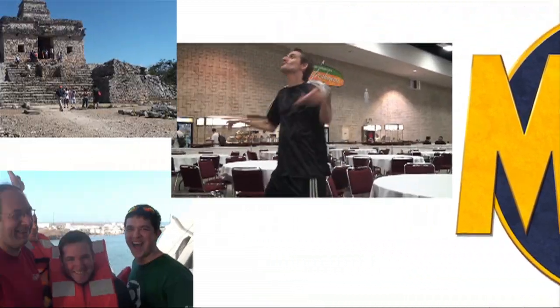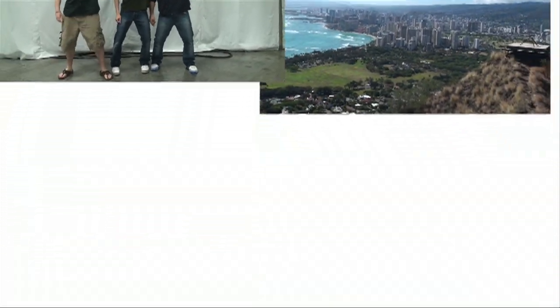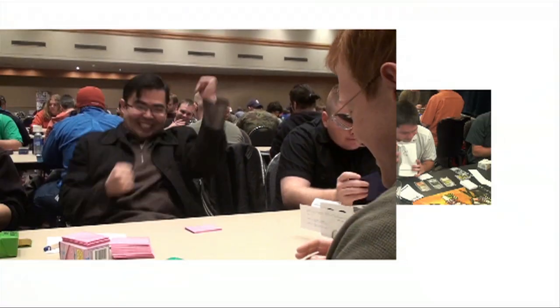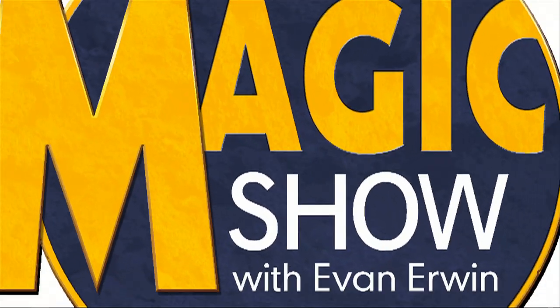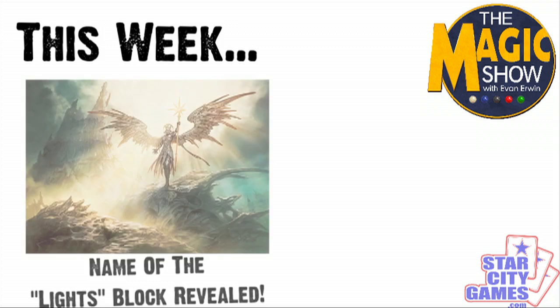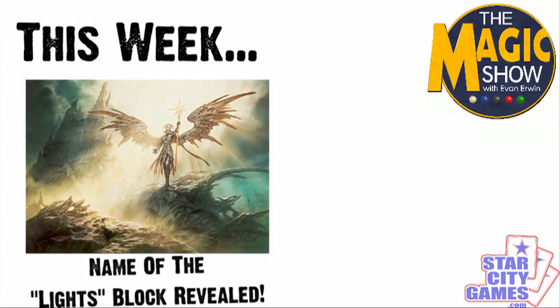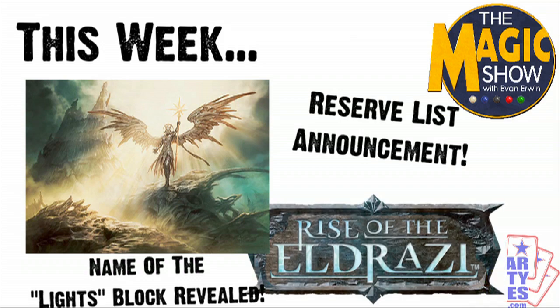Hi, this is Ben Ludquist, and welcome to The Magic Show. Hello everybody and welcome to another edition of The Magic Show. This week we've got some big news. Not only do we know the name of the fall block, codenamed Lights, but we've got the most important decision regarding the Wizards of the Coast reserve list in years. We'll talk about them both, along with a little Rise of the Eldrazi talk, this week on the show. Let's go!